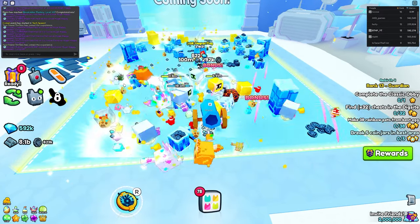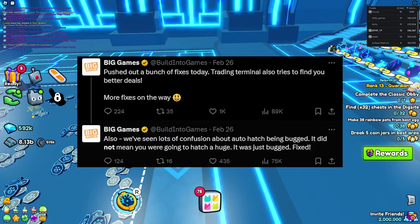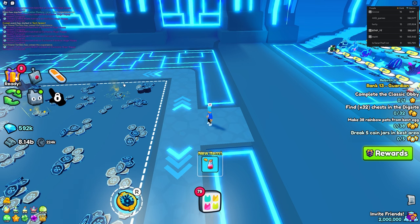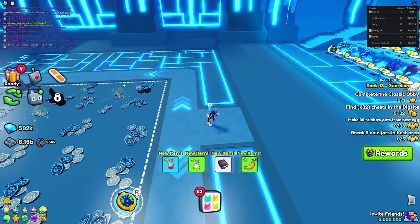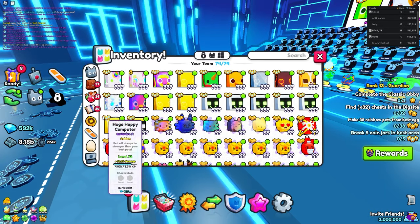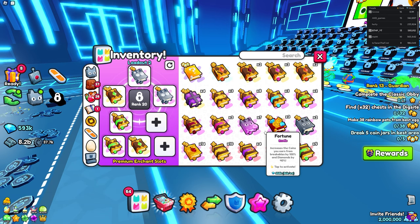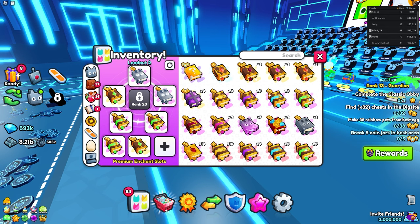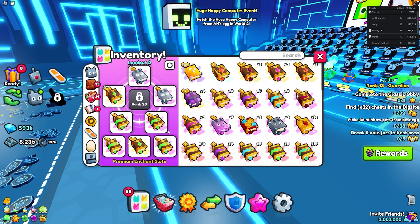A lot of people are saying auto farm is broken and that you can't hatch huges with it, but for your information I hatched two golden huges with auto farm on. Pet Sim says it's fixed on Twitter, so it should be fine. Once you're set up in the area with your pets, from this point on you're going to want to put these enchants on screen. I do have a Huge Hunter enchant, but since a lot of people are saying it doesn't stack for the new huge, I'm not going to use it in this method.